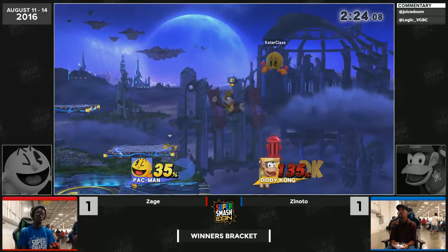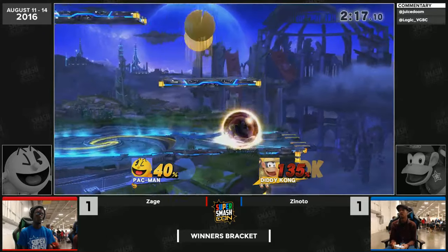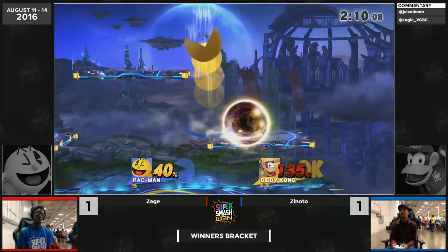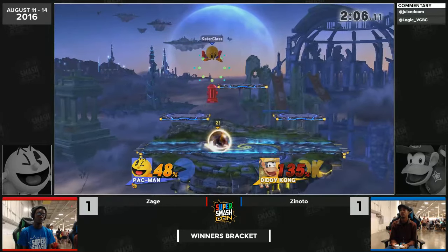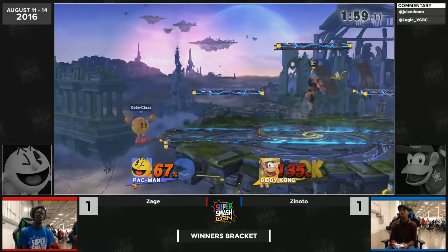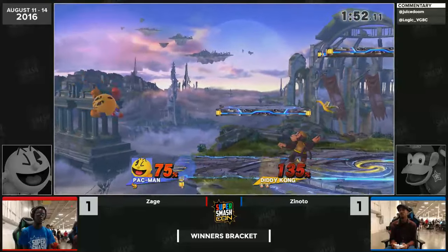His grab is pretty much why he just lost his last stock — he went for it, and that might not have been the best time with your opponent so nimble at kill range. Zage showing some very smart ledge stalls here but Zinodo is not really phased by it. Zinodo is doing exactly what you should do in this position — recognizing the match is coming down to the wire time-wise, just waiting patiently and not forcing anything he doesn't have to. That hydrant is really proving to be an annoyance for Zinodo.